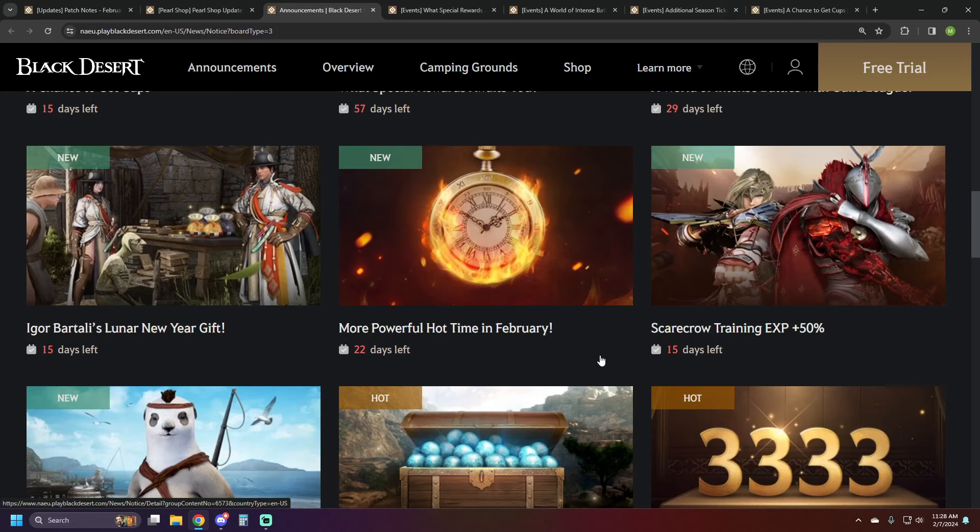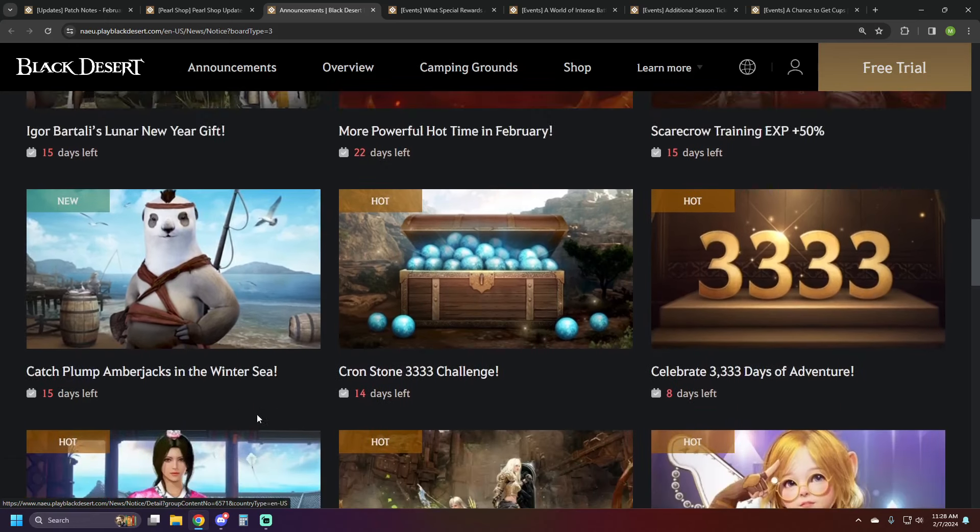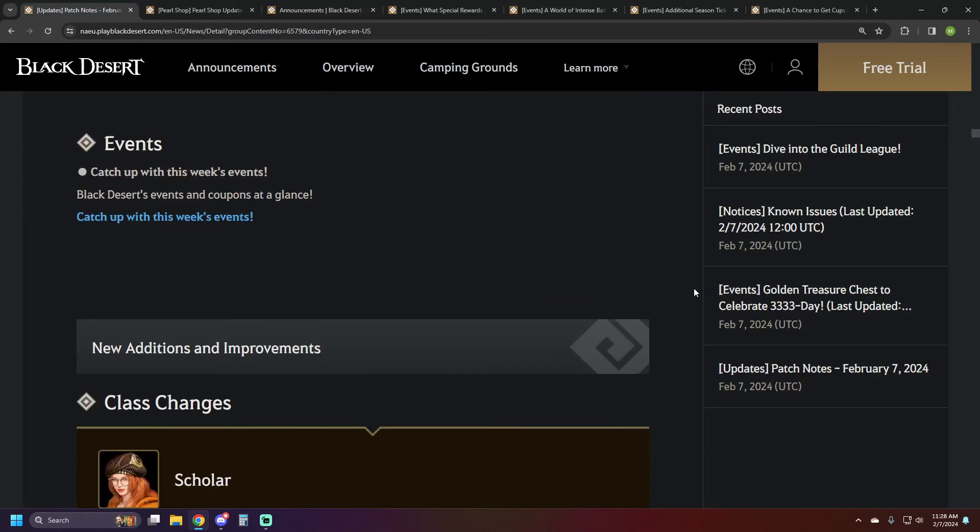We've got Hot Time going on: bonus XP, skill XP, and another 50% drop rate, running notably for three weeks. Scarecrow training XP is plus 50% as well, and there are 10-hour books available in the pearl shop for 5 million silver each. Then we've got a new fishing event — catch Plump Amberjacks in the Winter Sea. There's also a 3 million silver fish that can be caught, and when you log in open your Y tab to get a special fishing rod that lasts a very long time.